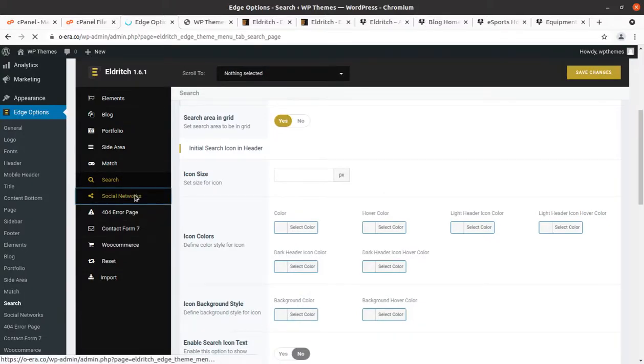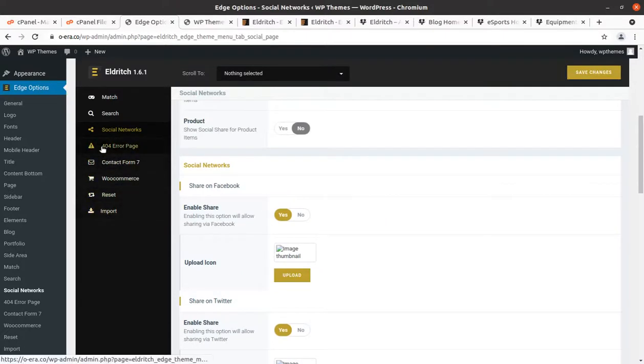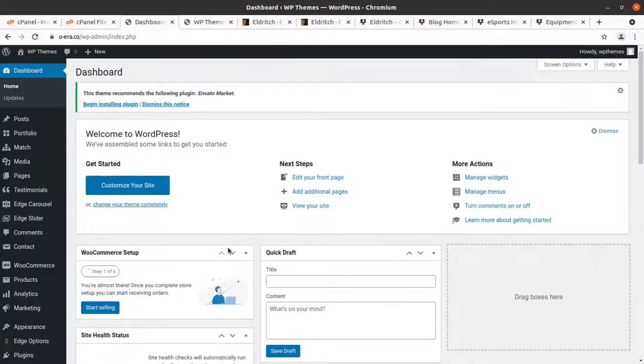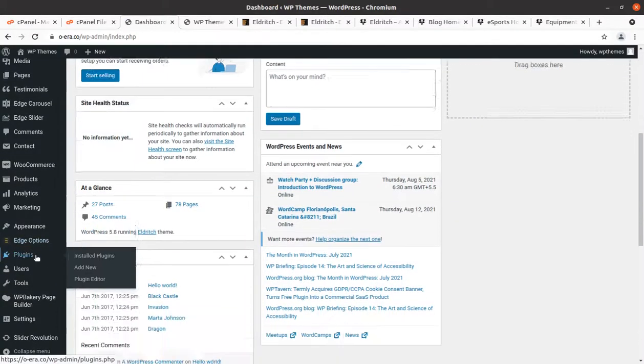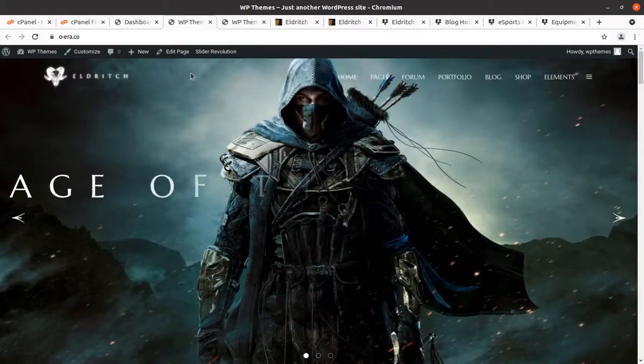Social networks and all other settings are available — social networks, 404 pages, Contact Form 7, WooCommerce, reset, and import options. That is the wonderful control we got on Edge Options — the theme options panel. We have complete control of the website. Finally I am going to show you how to edit the page. We are going to edit the home page, which has been developed using WP Bakery Composer.